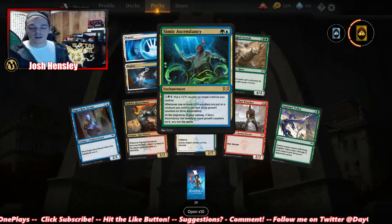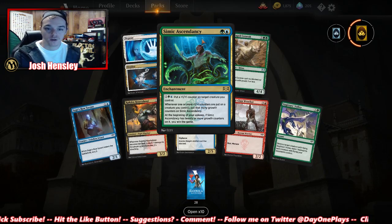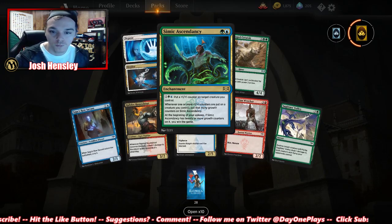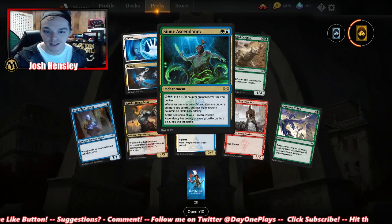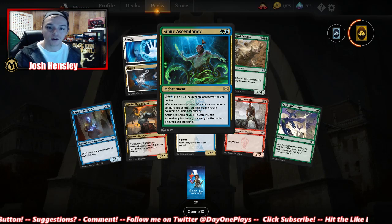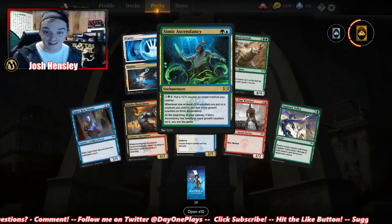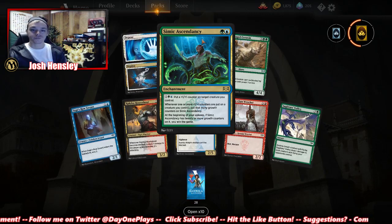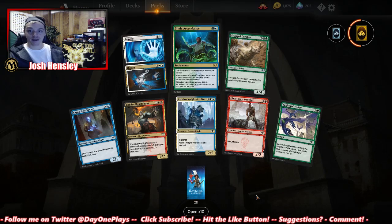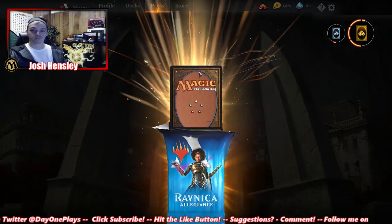Simic Ascendancy — it's an enchantment. For three, you can put a +1/+1 counter on target creature you control. Whenever one or more +1/+1 counters are put on a creature you control, put that many counters on Simic Ascendancy. At the beginning of your upkeep, if Simic Ascendancy has 20 or more growth counters on it, you win the game. I don't see that happening easily, but it could.